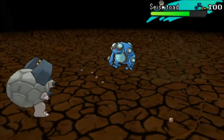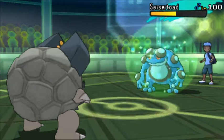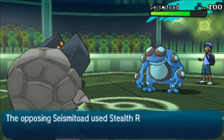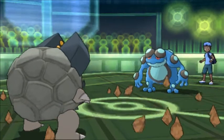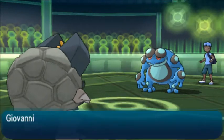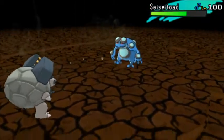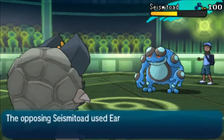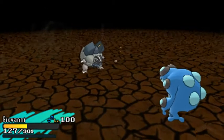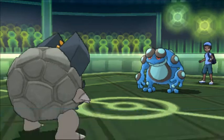He's probably more of a bulkier Seismitoad spread. I'm just going to reveal the Citrus Barrier over here. He's probably a semi-offensive Seismitoad with Stealth Rocks and everything. I'm going to go for the Earthquake again because I want to get as much damage on Seismitoad as possible. I bring him down to half HP. He's going to reveal the Earthquake as well, so he's more of a physical Seismitoad with Scald and everything. Golem goes down, I don't really care.